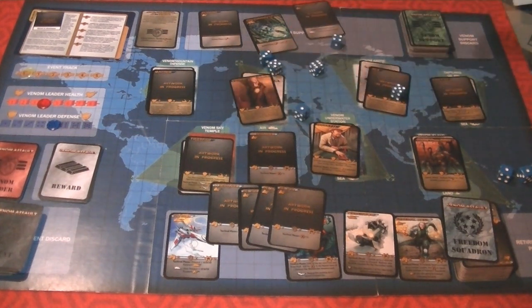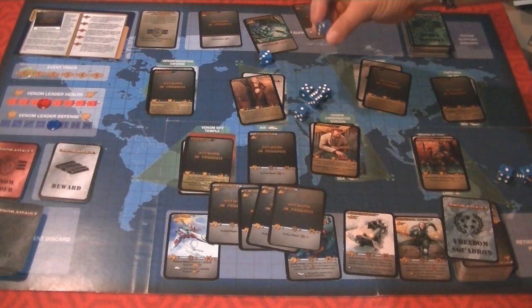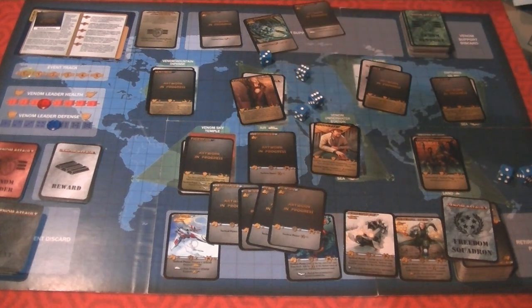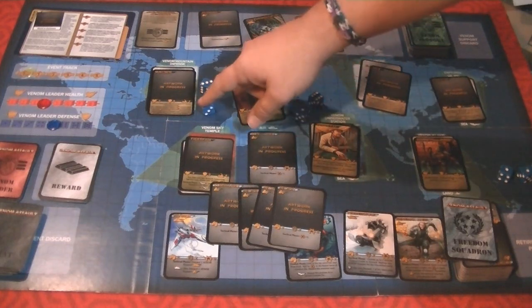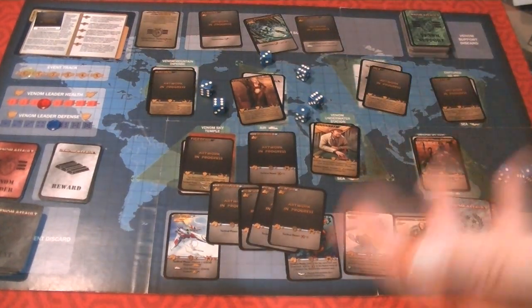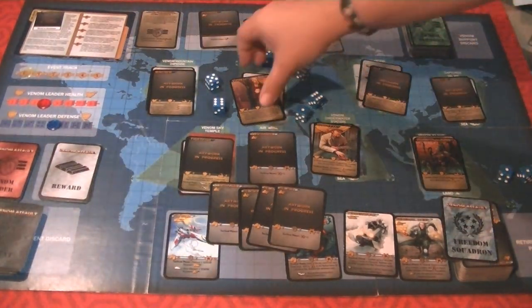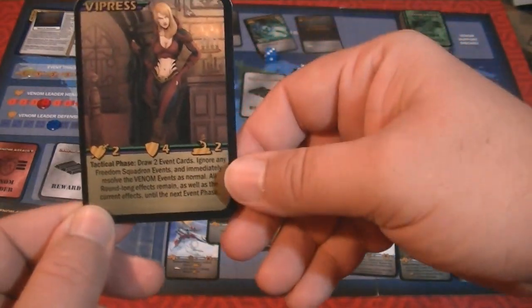We roll the dice and we actually came close — we got three successes. Let's say hypothetically I rolled four successes and got the Vipress. But because of that Venom Support card, we'd have to re-roll two of those successes, making it very hard to hold onto the win. If we fail, nothing happens — we just end our turn. If we succeed, we claim the Vipress and she'd be worth victory points at the end of the game.